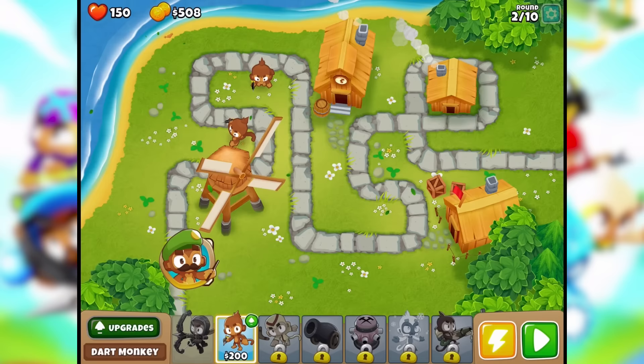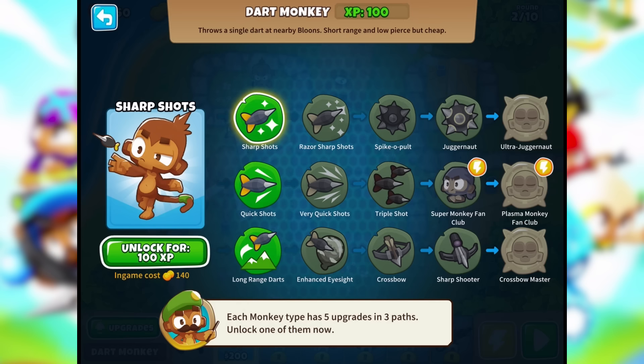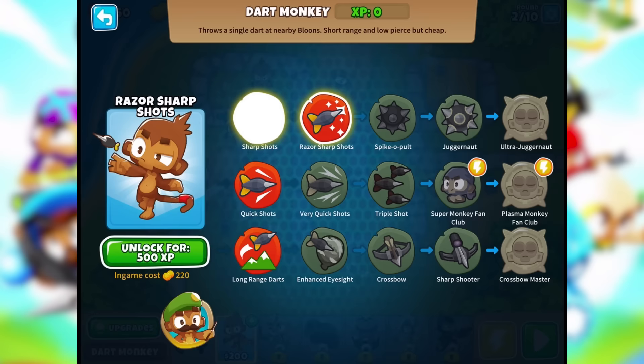Let's click the upgrades. Sharp shots — each monkey type has five upgrades and three paths. Unlock one of them now. Sharp shots, sure, unlock for one. That's all the experience I had.